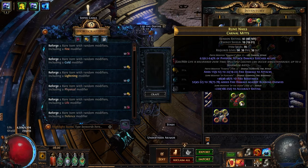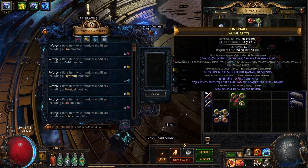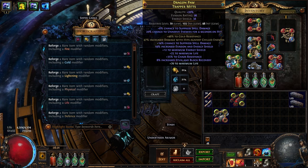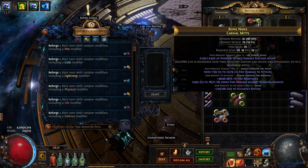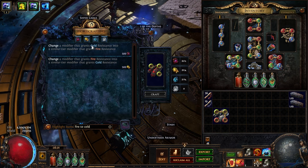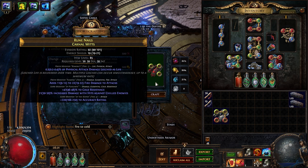The number one thing you need to understand is that even if this says fire damage and fire resistance, we want cold damage because this mod is generally the best mod on most builds. How do we get it? We just resist-swap from fire to cold, and when you swap the resistance, it also swaps the mod.